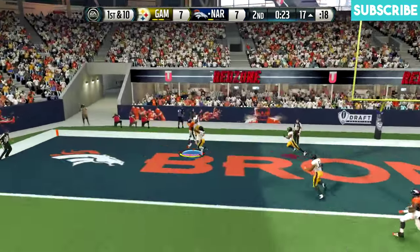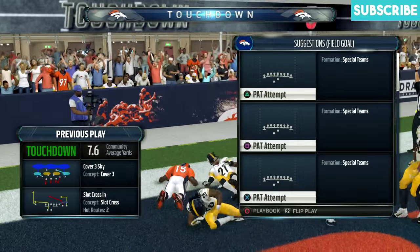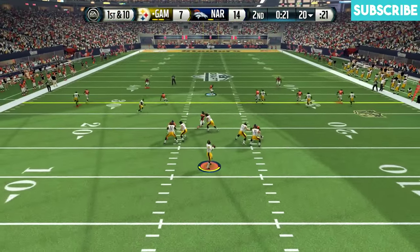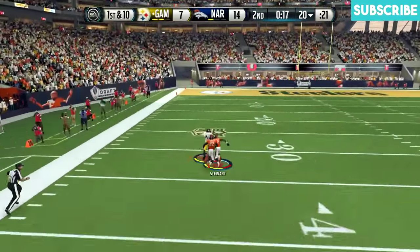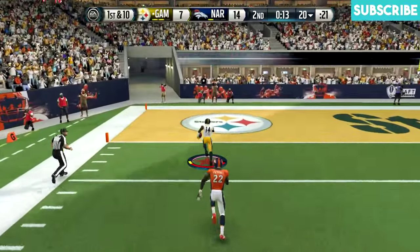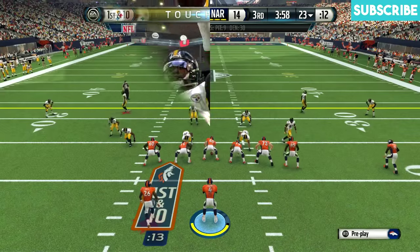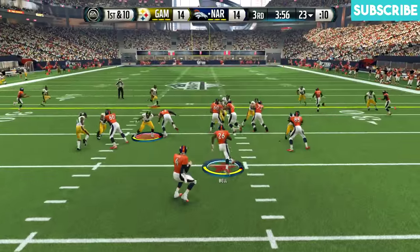25 seconds on the clock — let's go deep! Brandon Marshall for the touchdown! If they're going to do that against me, I've got to do it against them, and Brandon Marshall's the perfect guy for it. So we're leading by seven, but watch out — he goes deep, and Stefon Diggs is breaking away from Darian Stewart. That's all-rookie Stefon Diggs. Do we need any further proof that this Darian Stewart isn't that good?